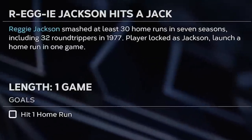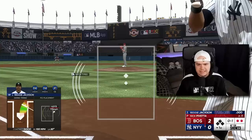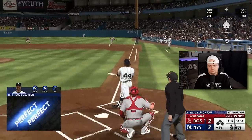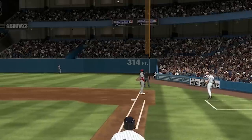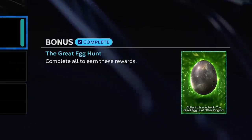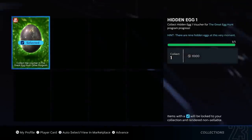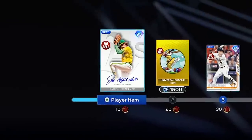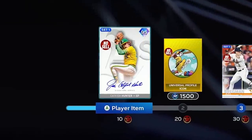And finally, with Reggie, just got to hit a bomb. Got to make this a no-doubter — no wall scrapers allowed. Reggie Jackson hits the second deck, and that unlocks the first hidden egg. We can go ahead and collect this to give ourselves 10 points in this program, meaning we've unlocked the first player: Catfish Hunter.